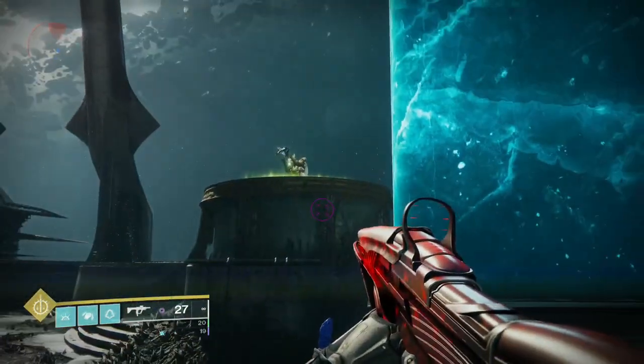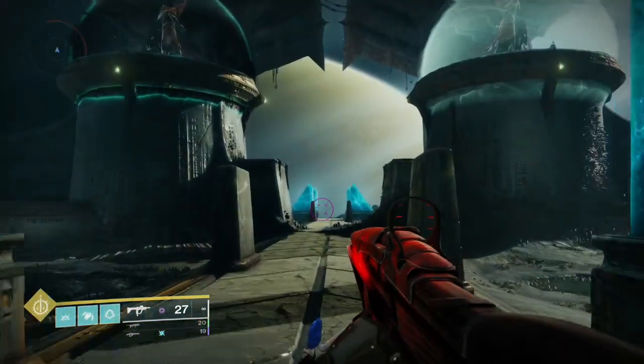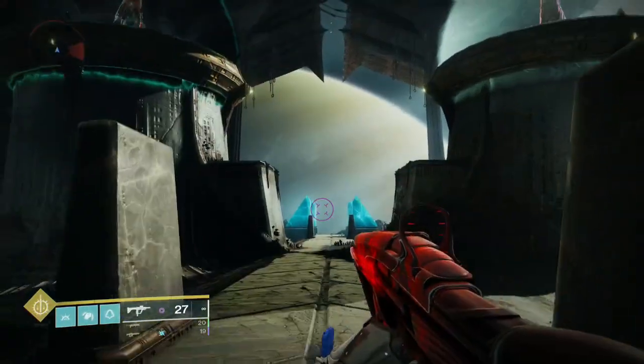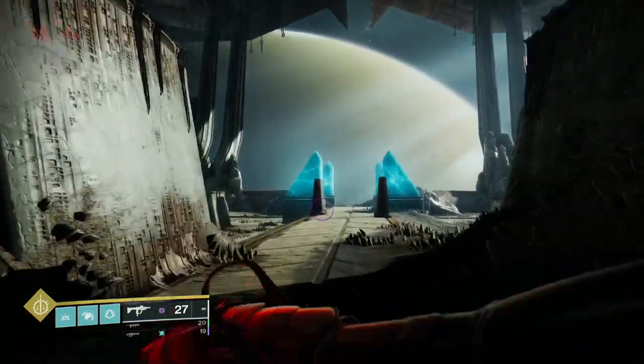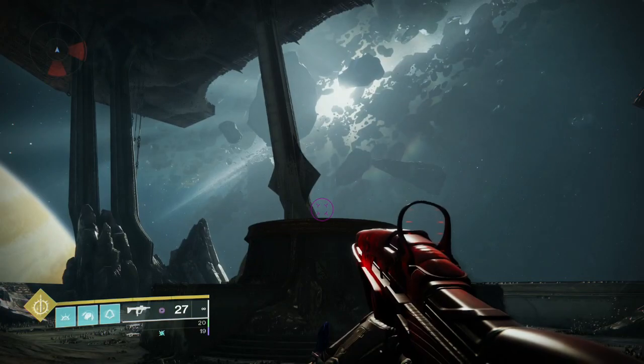So this plate is R1. The torn player stands on that plate and will see something floating in the air, like a taken plate. They need to call out which one it is — L1, L2, or R2 — and then somebody else that isn't the torn player needs to go onto that plate and stand there.